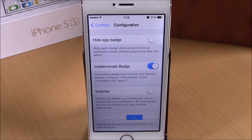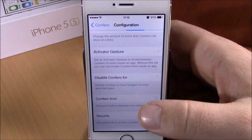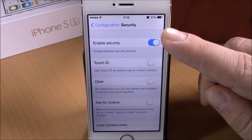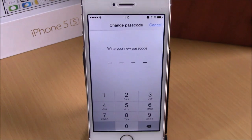You can also replace your app switcher with Confero — just enable it and now you can use Confero as your app switcher. Lower down you can choose how many apps you want to see per page, and you have Activator gestures to choose an activator gesture to launch Confero. Under Security, you can enable security for Confero, enable Touch ID, and change your passcode by going lower and entering a passcode for Confero.